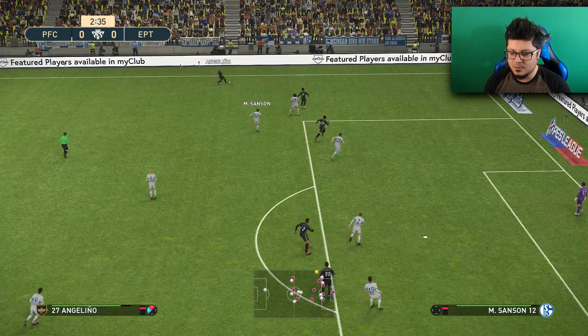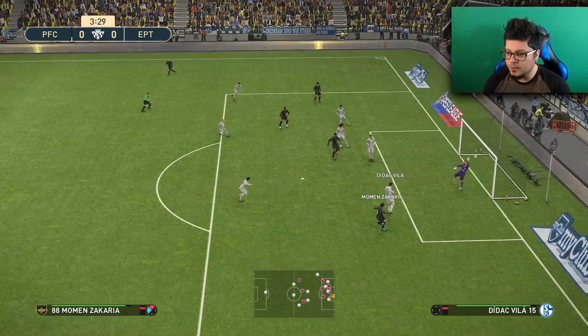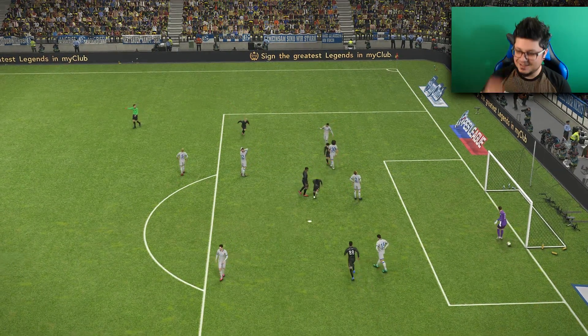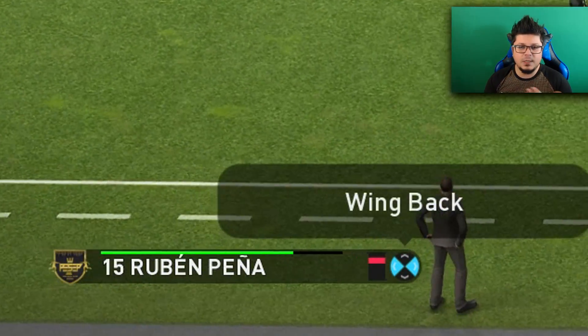When my team is attacking, I just double tap it and go red to add more numbers there. I genuinely just start with red anyway. You can do that by double tapping. In my defensive instruction I use deep defensive line and wing back - that's if I'm leading.